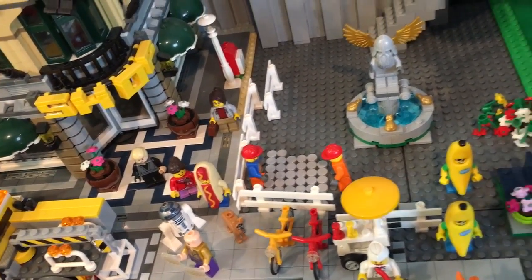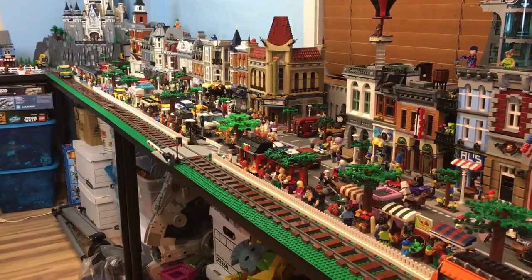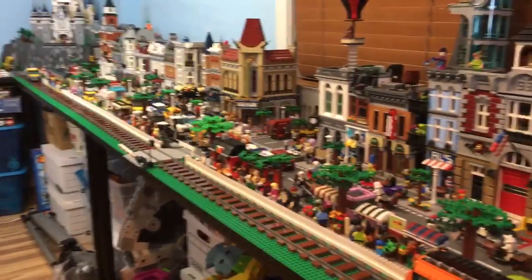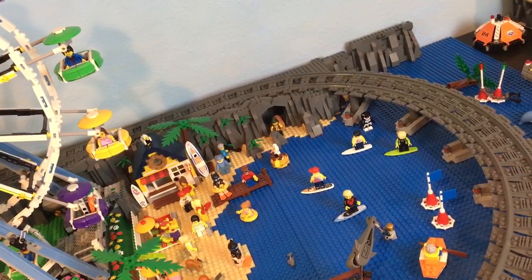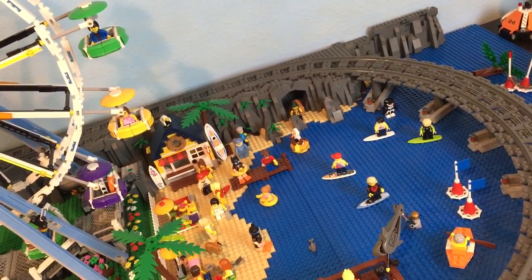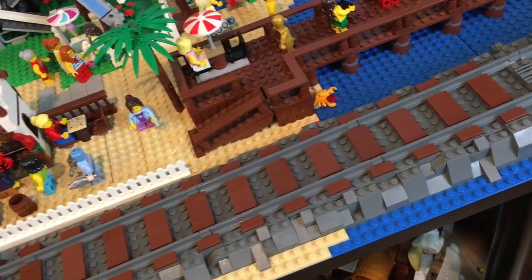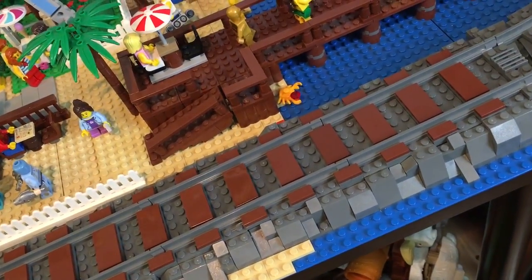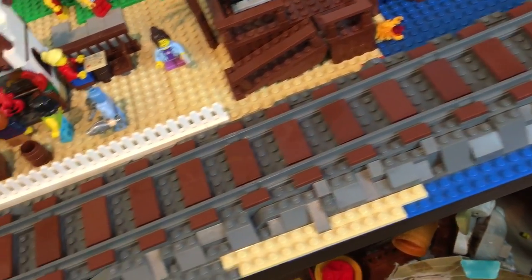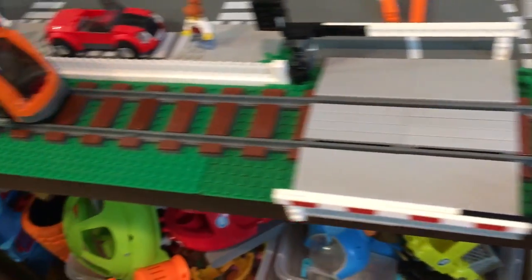The biggest change you'll see this month is the brown railroad ties. Back at the beach area it's just gray tiles — standard plain track that kind of blends in with the gray rock, just plain and blah without much pop. So I added one-by-two tiles and two-by-four tiles in brown in between the rails, and I think it looks pretty good. What do you think about that design?